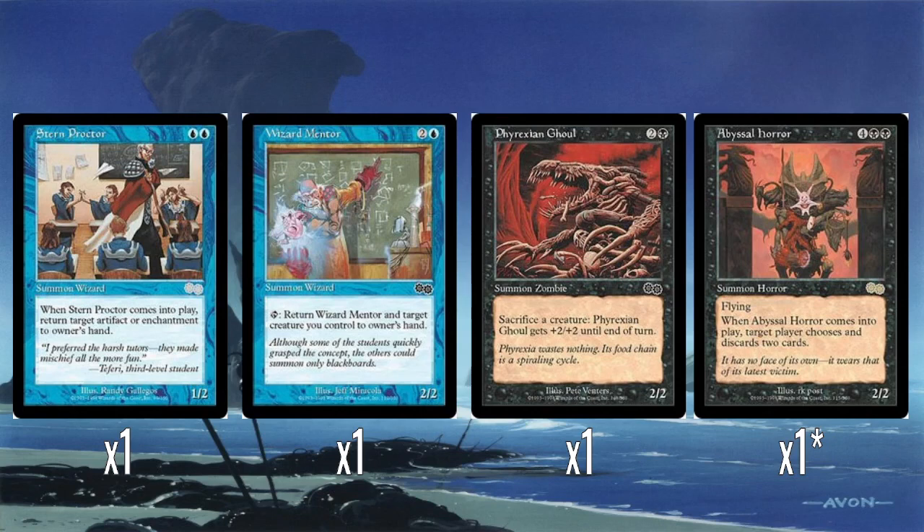And then Phyrexian Ghoul — again a weird inclusion. Phyrexian Ghoul is a fine creature: sacrifice a creature, give it +2/+2 until end of turn. That's absolutely fine in a deck with lots of tokens you can sacrifice for free. But there are only 12 creatures in this deck — what is he eating? It's just a very weird inclusion, and honestly a weird set of creatures to be including in a reanimation deck overall.